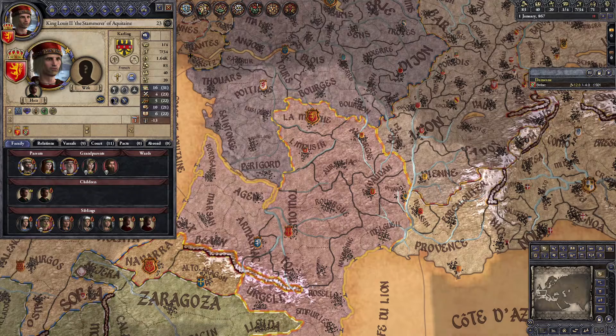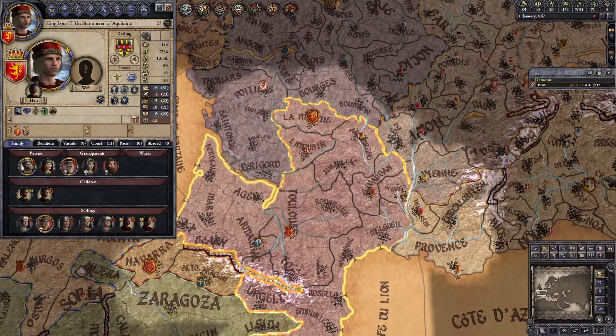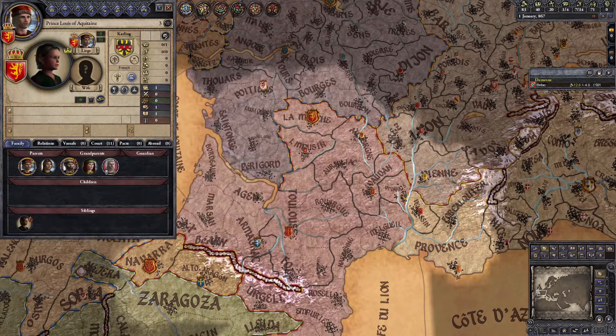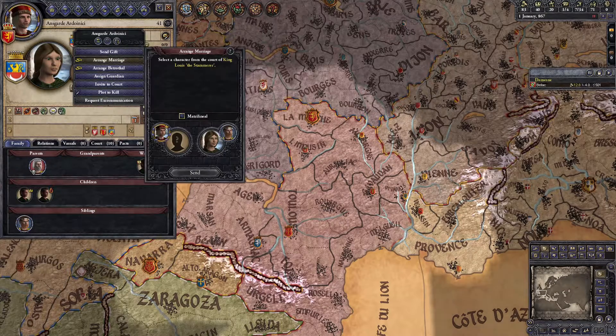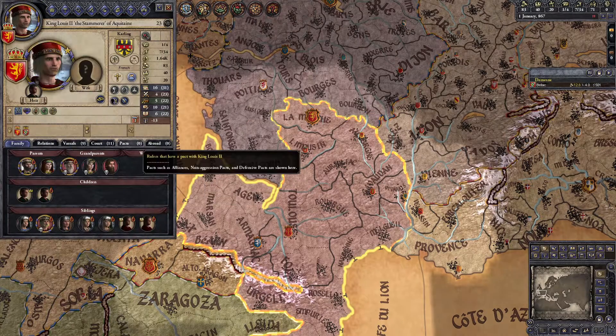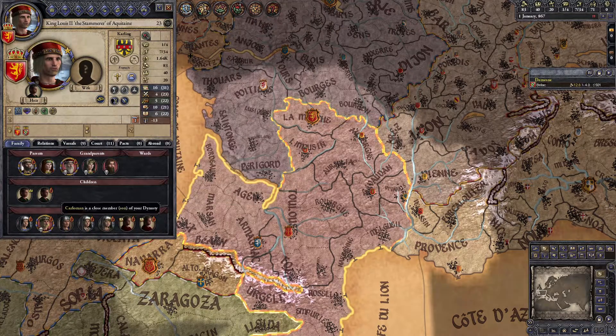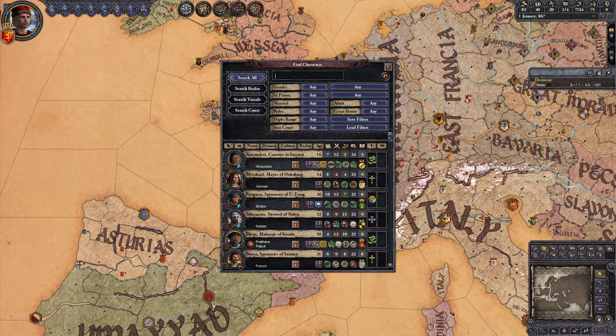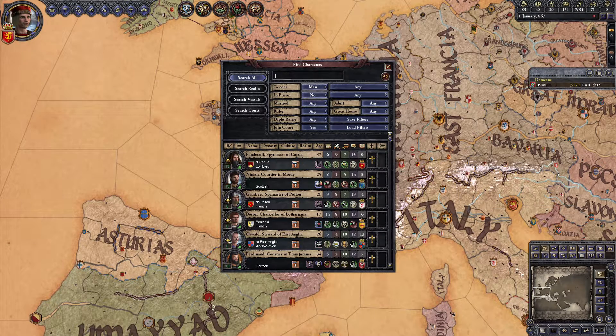Historically, the marriage that produced our two sons was a secret marriage, and by 867 when the game starts, our father Charles the Bald had arranged a divorce between us and Arnsgard because there was another woman he wanted us to marry instead. But in the game there's nothing stopping us from remarrying her, so we're going to get back together anyway, because she's pretty much the perfect wife for us. She has good intrigue, which will contribute to the assassinations we're going to be doing, and she's already 41, which means she probably won't be having any more kids to throw our succession into crisis. Louis has a lot to do before he dies. Getting 8 dukes to like us can wait until after we inherit West Francia. So right now we just need to sit tight, save up money, and kill a bunch of pagans.